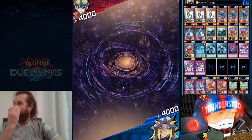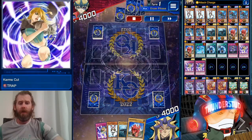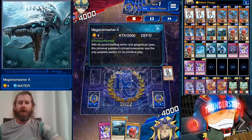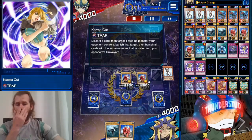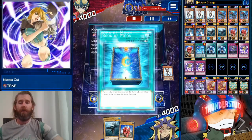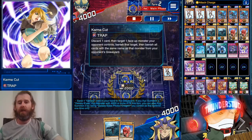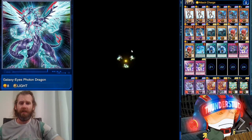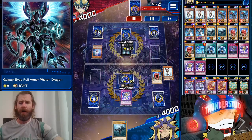Here we are versus Galaxy Eyes — definitely what I'd say is the most played deck in the second stage of the KC Cup. Karma Cut does wonders, Rescue Rabbit does wonders. We got one of each of our dinos — generally don't want to see that too often. We burn the Sabers because you can't burn the Smashers, go with Lagia and Karma Cut. This is all I want on the first turn. Let the Book of Moon go through instead of negating it, as there's always a chance Karma Cut will be enough to protect your monster.